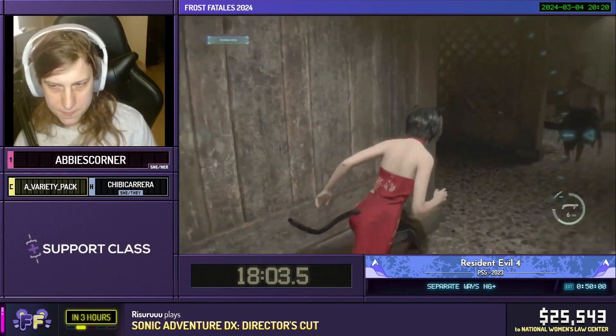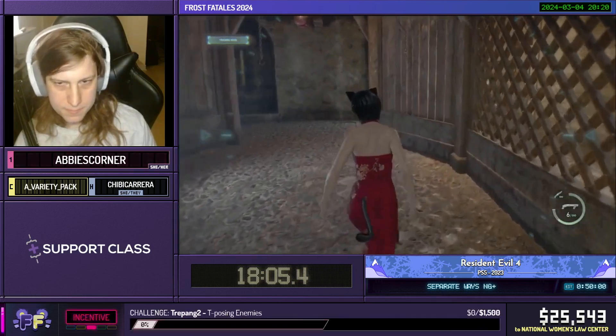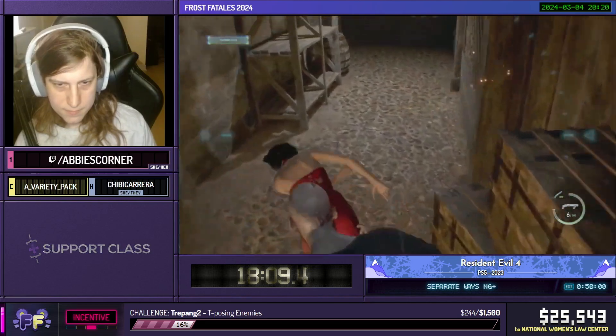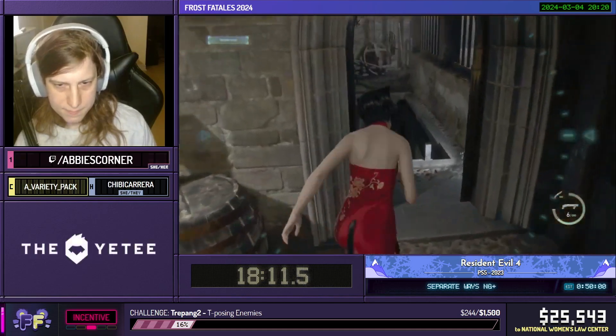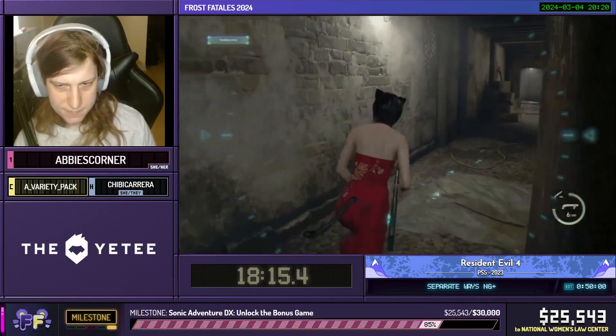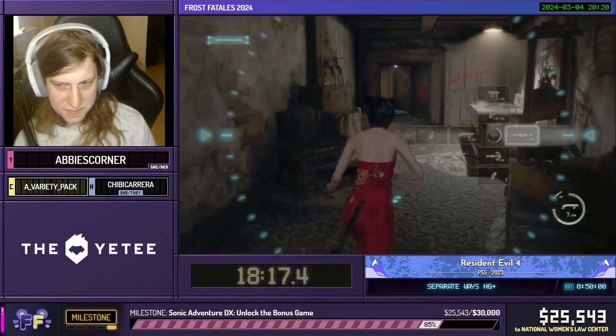It's worth noting that because this is New Game Plus, the margin for error to achieve a PB is significantly reduced. Simply being grabbed or hit with acid spit, as we saw before, can spell the end for a good run. Movement becomes pretty paramount to success, so Abby's doing a pretty good job so far.